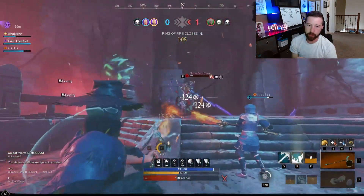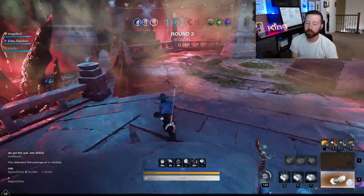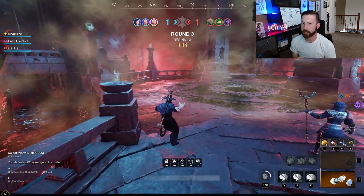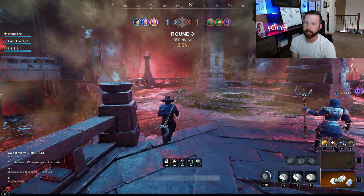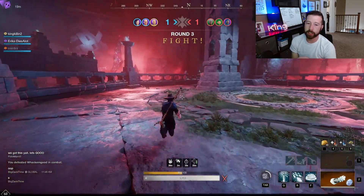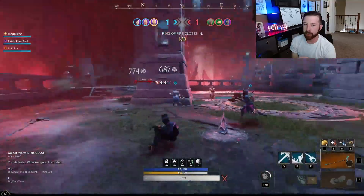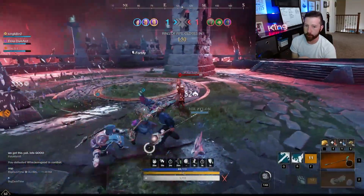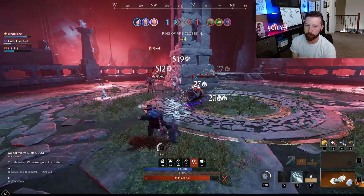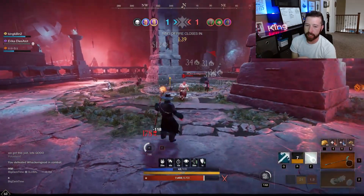Our teammate finishes one off with his fire staff, then we melt the next guy with Flamethrower. Use the ice gauntlet to control the area and the fire staff for DPS and additional area control. Next round: rushing down the left side, using Ice Storm to trap enemies — not placing it right away until I see them. We control the left side and they push right, buying us time. One guy pushes, giving us a three-on-one, and we go ham. I use Ice Wall to make sure nobody else pushes in while we work him down.